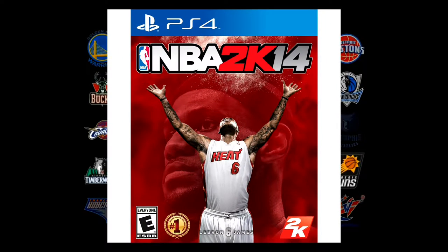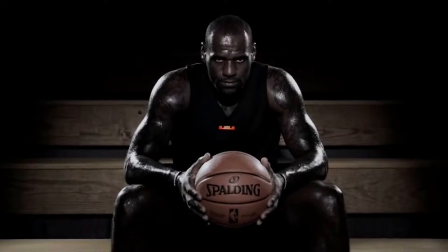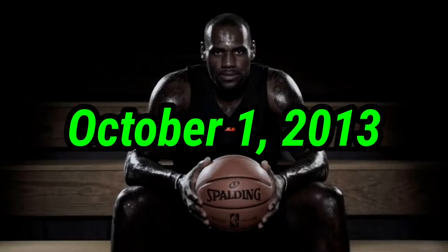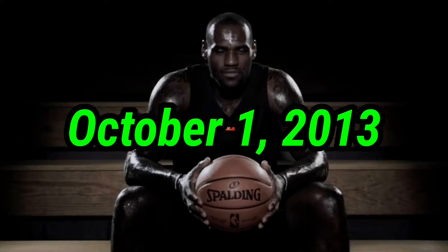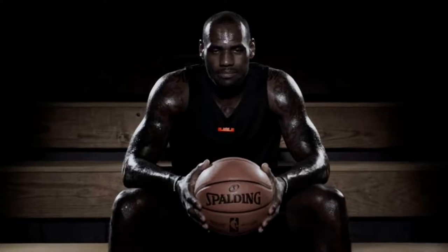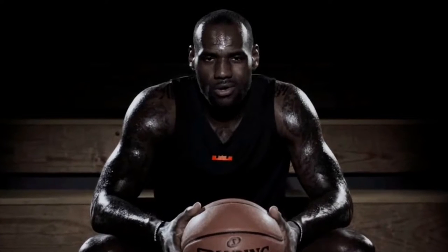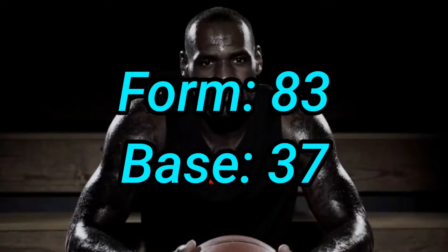2K14 — I ain't gonna lie, I kind of like 2K14. It's a W game, really not bad at all. This game was released October 1st, 2013, and it has LeBron on the cover. I think this was the first game that added the pro stick dribbling — could be wrong, might have been 2K15. But the best jump shot in 2K14 was Form 83, Base 37. Form 83, Base 37.